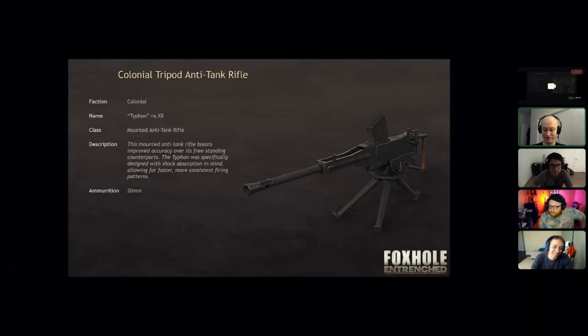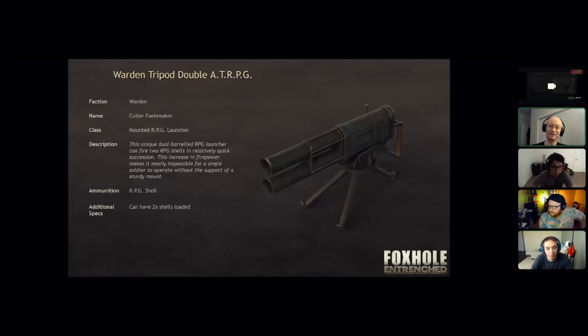The Colonials are also getting their anti-tank rifle — a tripod-mounted anti-tank rifle with a higher rate of fire. And we now have a very unique rocket launcher for the Wardens. It's pretty obvious what it does: it's got two barrels, and you can load up to two rockets into it and fire them in succession.